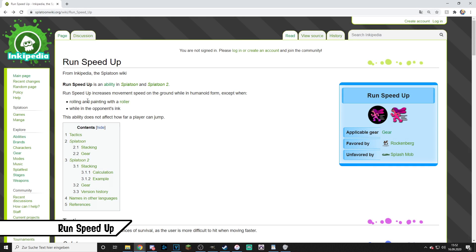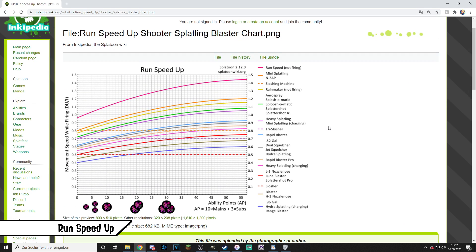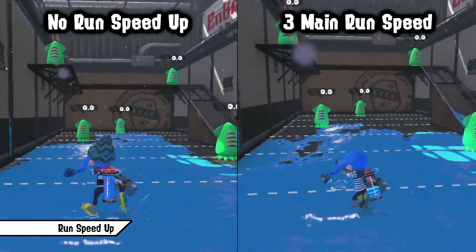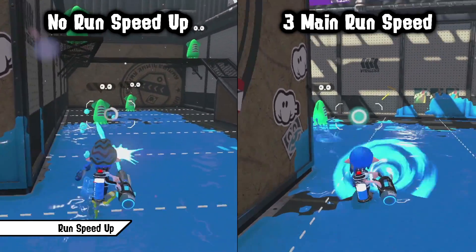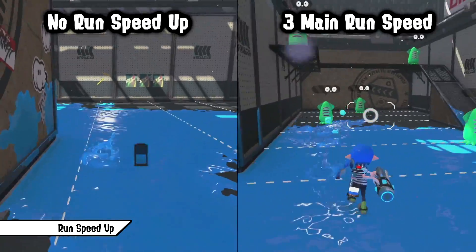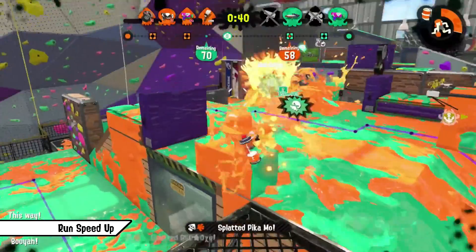Run Speed Up increases movement speed while walking, except when rolling with a roller or touching enemy ink. It also does not affect jump distance. While still a strong ability, it's way more weapon and map dependent than Swim Speed. You want to use it on maps with lots of crates and unswimmable surface like Manta Maria or Humpback Pump Track. On Splatlings and the N-ZAP you'll see the most Run Speed used, since they have by default the highest run speed of any weapon class. People stack tons of Run Speed on Splatlings since it helps so much while firing and retreating behind cover.